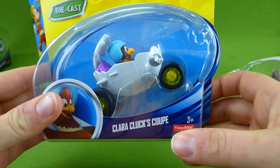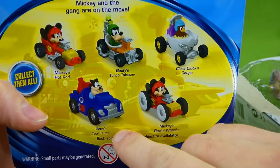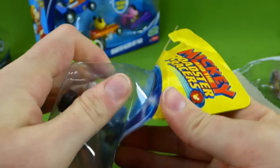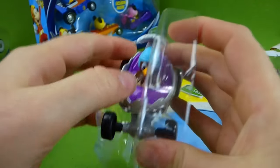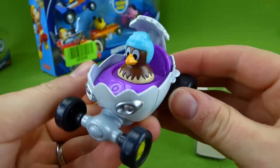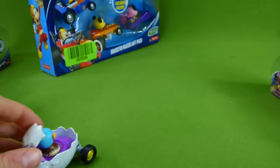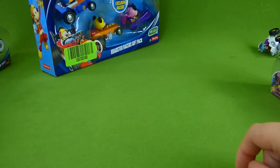Here is Clara Cluck's coop — it's in the shape of an egg! And back here it shows you some of the other ones you can get. We have this one and this one — it's Mickey with his big racing wheels. That's super cool! Let's get Clara out of here. Here is Clara Cluck. The happy helpers sometimes babysit for her — Minnie Mouse and the happy helpers. Let's see how fast this egg can go. Vroom! Whoa, she did a flip! She's not even on the racetrack yet.